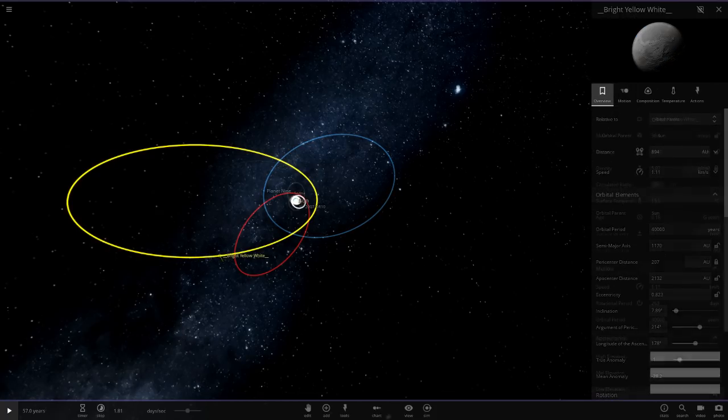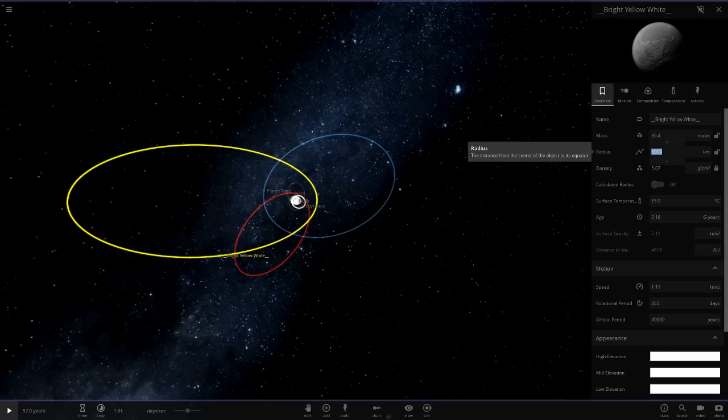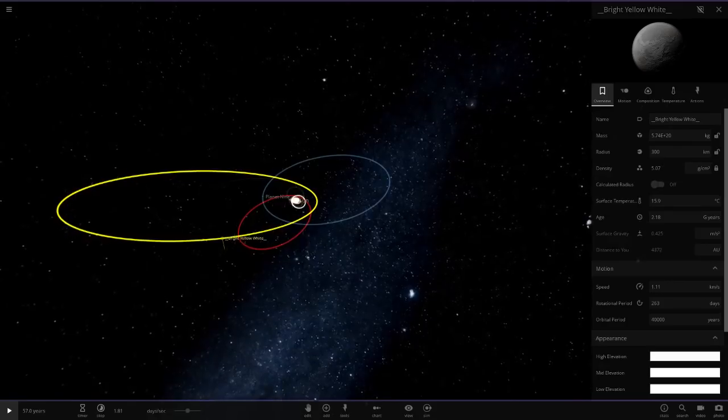This thing is crazy. It also needs to be at 300 kilometers — it's around 300 kilometers — so we'll go 300. Very, very small little object. That orbit to me is pretty much spot on, so that is good.